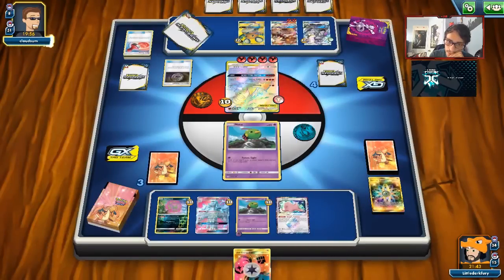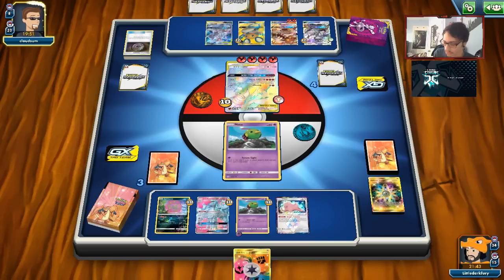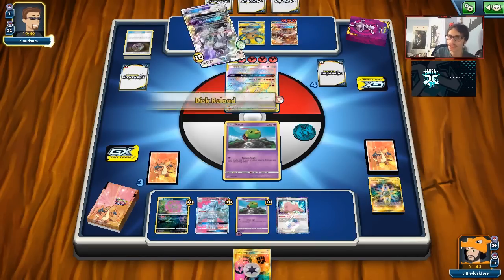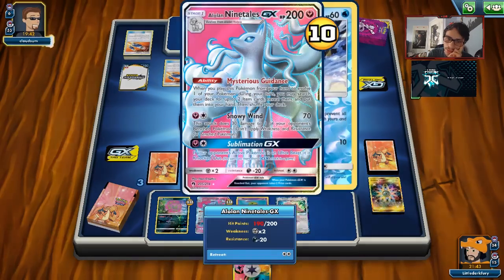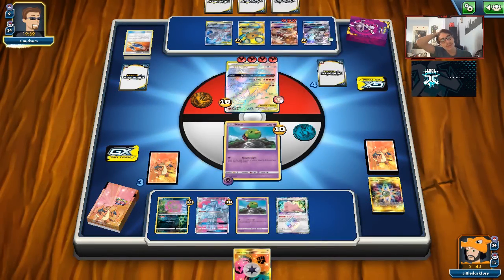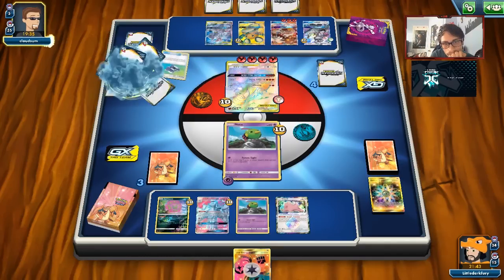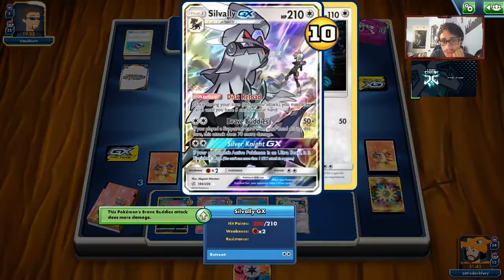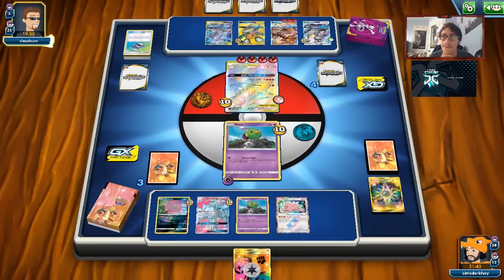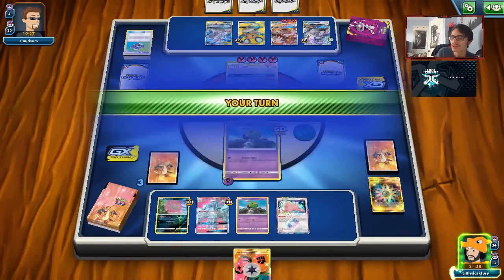We do get an energy for Spiritomb, which I like. The problem is they're going to set up a Cross Division — this is the scariest thing right now. I could go for Future Sight to at least guarantee a Jirachi or Cynthia. I think I'll just give up the Ditto. Actually, we can give up the other Natu — they can't knock me out with Outrage. We'll keep our energy for Spiritomb. There's a Welder — I'm a little scared of Cross Division. That stamp really hit me hard. He's got about nine cards left — he's actually quite low on cards. He's going to be low on Welders so it'll be harder for him to get that SVDO.